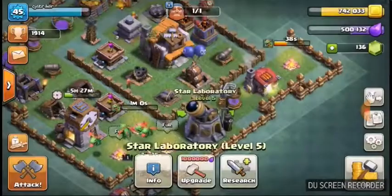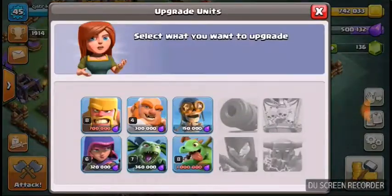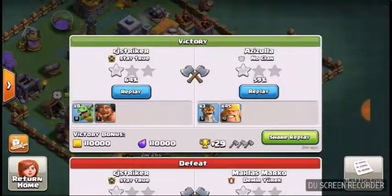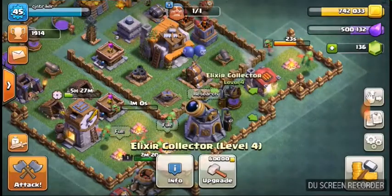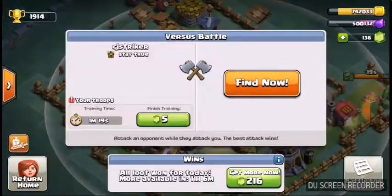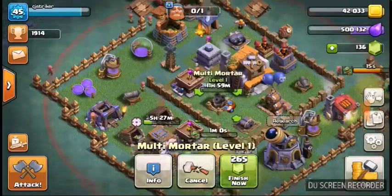Alright, I did upgrade my laboratory to level 5 because I want to get level 10 troops. Oh, and we won — yes, we won, that's great. I did drop down below 2,000 trophies, but that's okay. I am gonna be upgrading my mortar to level 2. Let's go.